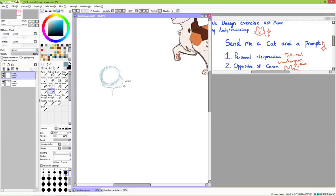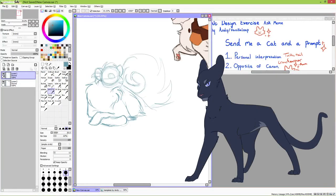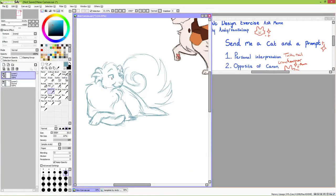Next up was a fun one: opposite of Canon Crowfeather, suggested by Aura. So I decided to base my idea of what Canon Crowfeather looks like with my own interpretation — long legs, dark short gray fur, blue eyes, sharp angular features, a stern-looking face, etc. And from that, I really just tried to go as opposite as I could.